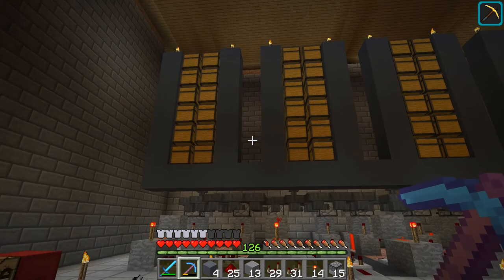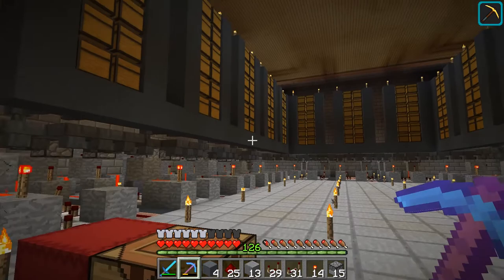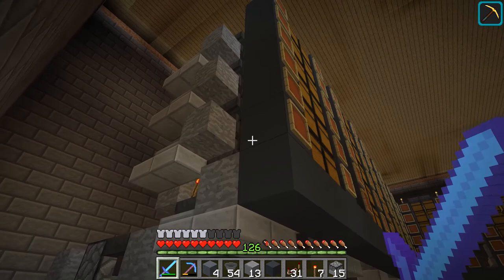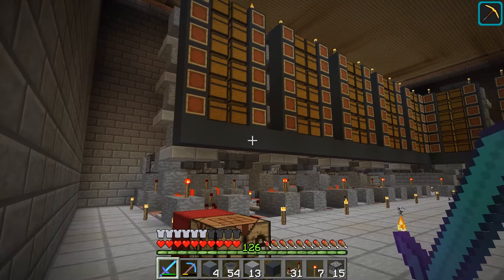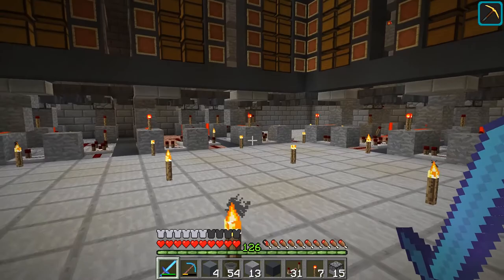The next part is setting up the hoppers and everything for the chests, then working on the redstone to power them. Once that's done I'll fill the chests and get the system working. I've been adding some circuitry for the hoppers. The next step is to put in the dropper elevators and then a torch tower system on the back, which will make the whole thing function correctly.